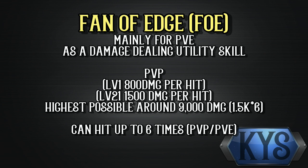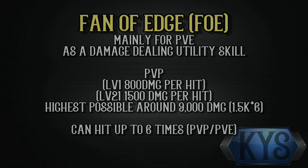The first thing you need to know about Fan of Age is that it is more of a PvE utility damage dealing skill due to its high base damage and hitting up to 6 times. For PvP, it deals about 800 damage per hit at level 1, and up to 1.5k per hit at level 21. This means that you can set it up to do about 9000 damage at the cost of 23 skill points. The previous Swipe to FOE combination you saw will only hit once. Even when using it directly beside the standing target, the pushback effect of FOE will result in only 1 hit. It is however still possible to achieve all 6 hits when using it when the target is beside the wall.